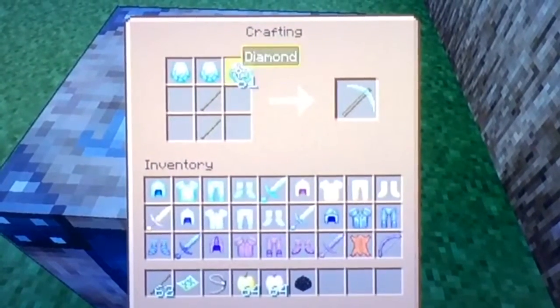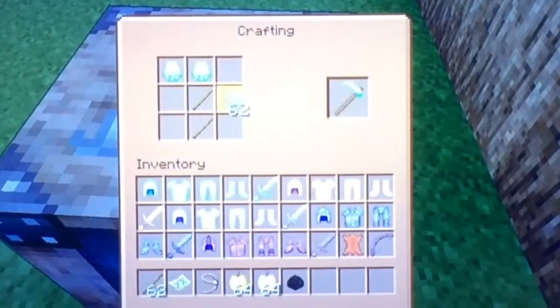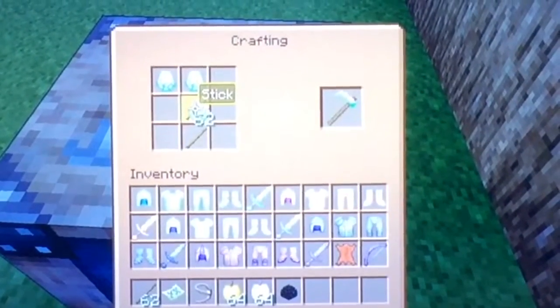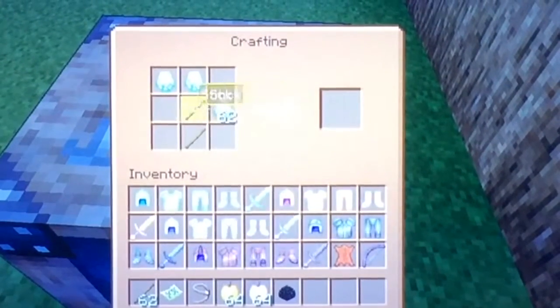If I take out this one diamond right there, it'll give us a diamond hoe, which is very cool.